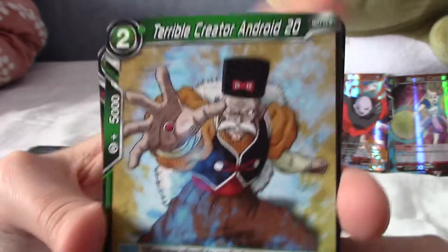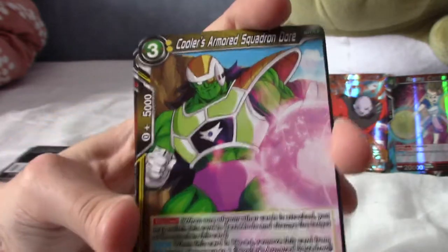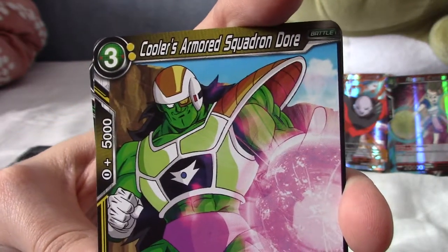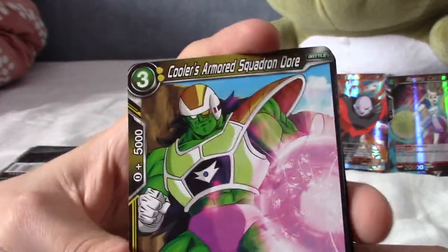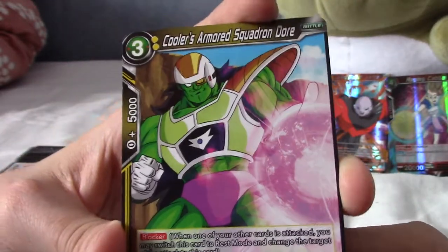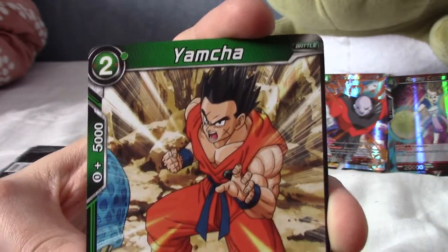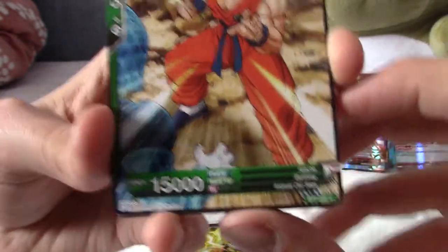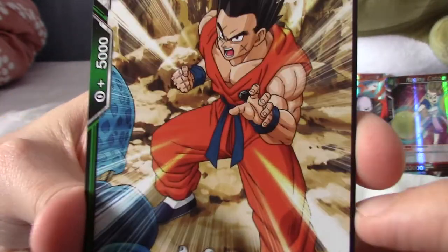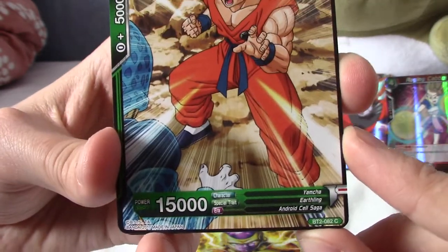Terrible Creator — Android 20, or Dr. Gero. We have Cooler's Armoured Squadron Dore — it's a very Freeza and Cooler themed video. I swear to god if I get a super shiny Cooler. Yamcha! Yeah boy — we finally pulled Yamcha! Best card in the game. That's all I wanted. You've won. As soon as you pull Yamcha, you've won.